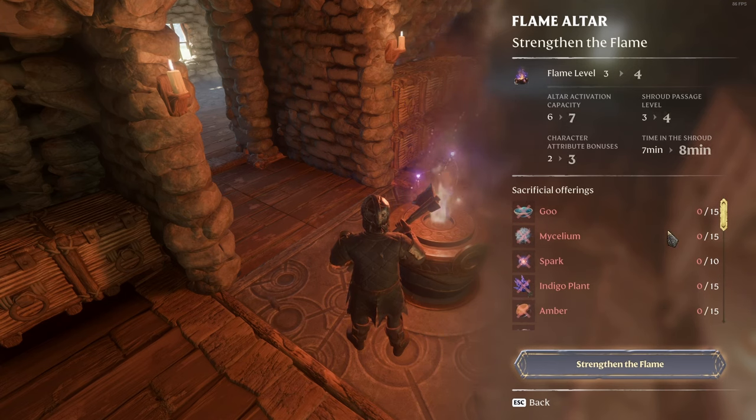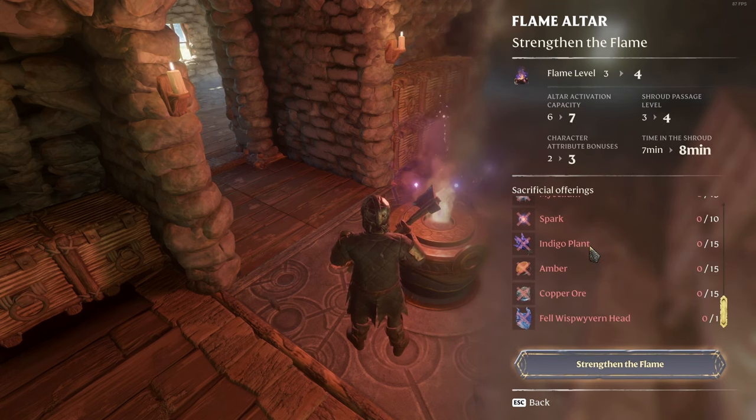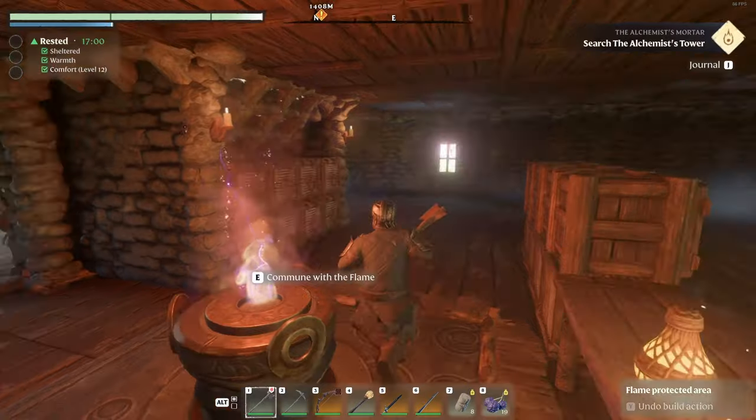If anybody's wondering, to upgrade the fire again we're going to need goo — which I haven't found yet — mycelium, indigo plant, amber which is in the desert, cocker ore also in the desert, and then the fel wisp wyvern head. I'm assuming that's going to be in the desert somewhere. Definitely a new enemy we get to face — probably pretty strong since we get a trophy head for it.